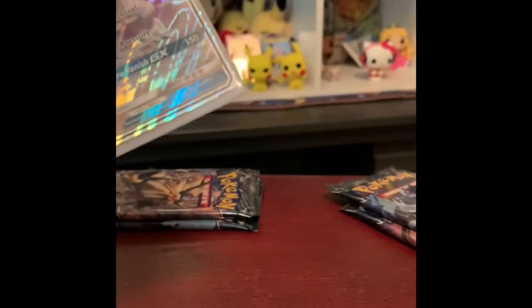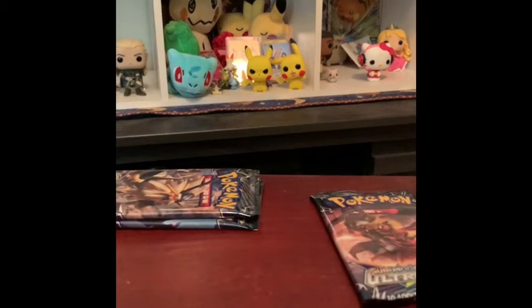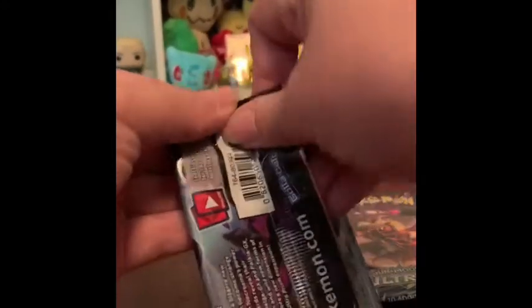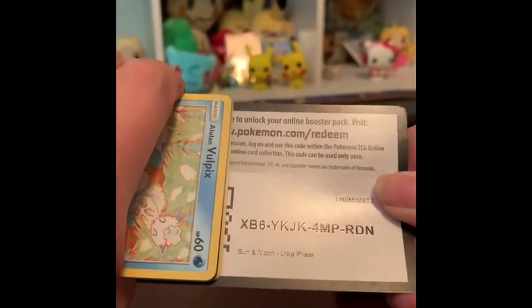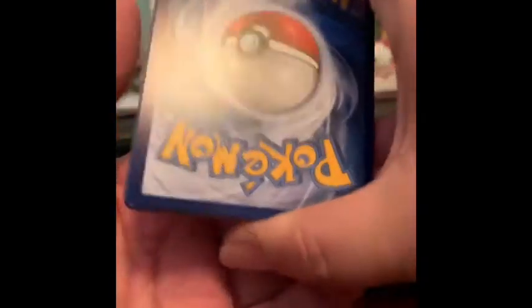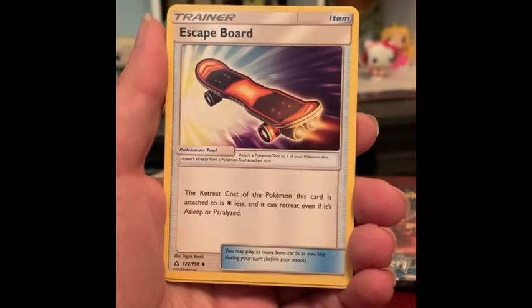All right, I'm gonna go with the ice vampire as Andy calls him, because I don't know the name of this one. I think it's Ultra Necrozma — I could be totally wrong, I'm just making up a Pokemon name. Code card. One, two, three, four. Andy got first pack magic. Rest in peace. Fairy Energy, a skateboard-looking card.